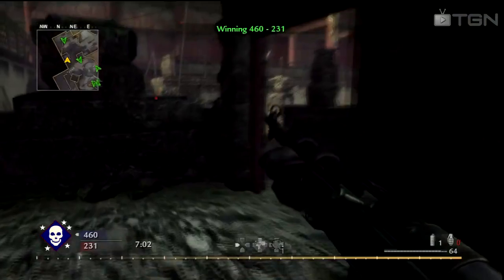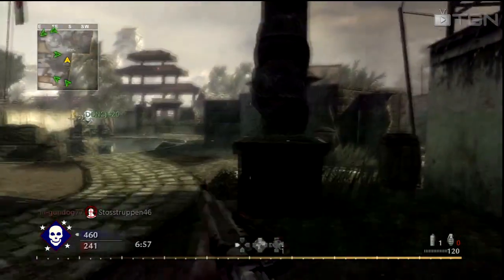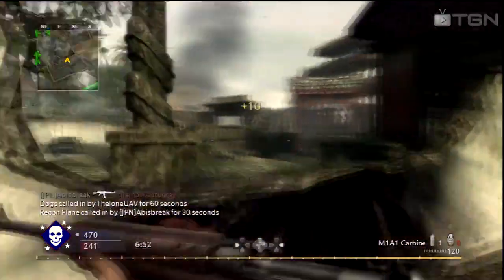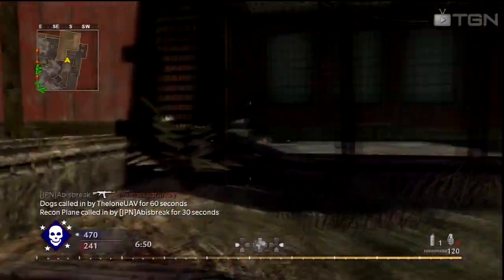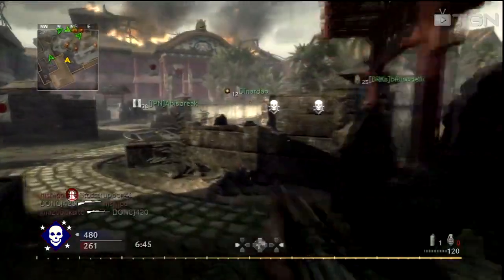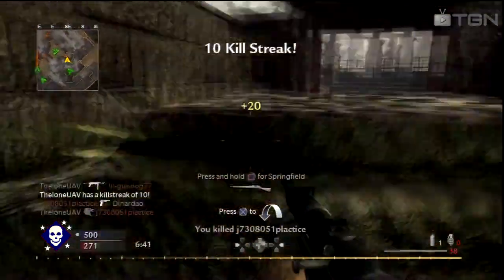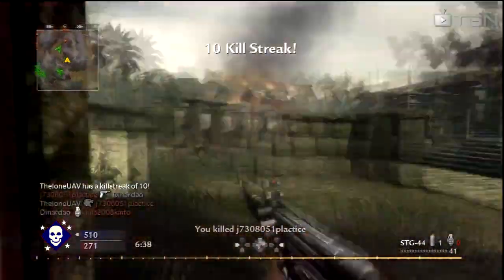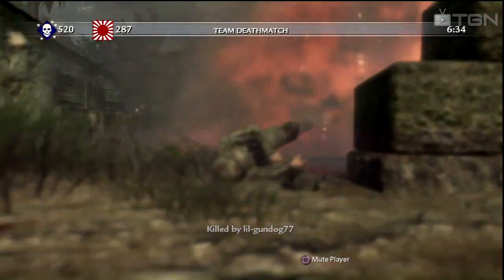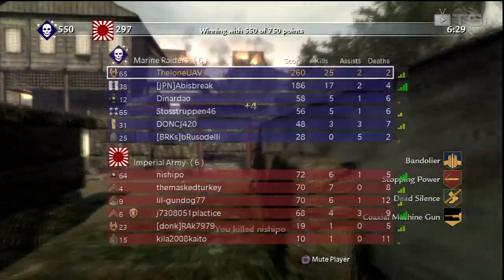As you can see right here, I have both an M1A1 and an MP40, so I can deal with long range fights with the M1A1 and close range fights with the MP40. Now, the one thing that's really crucial for team deathmatch is staying away from your teammates. Your teammates are almost like a portable radar for yourself, because when you know where your teammates are, you have an idea of where the enemy team is spawning or where they may be. There I just got noob tubed — that kind of sucks.